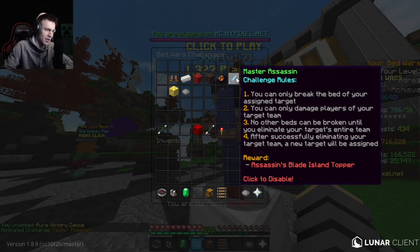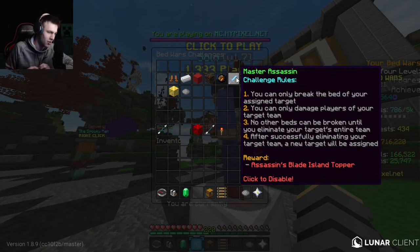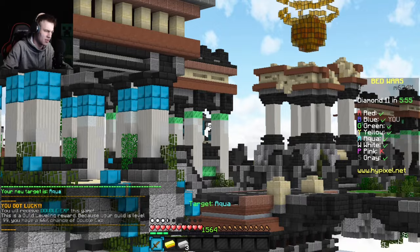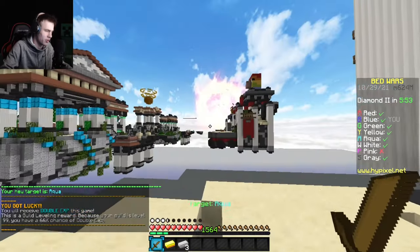Next challenge is Master Assassin. I can only break the bed of my assigned target and can't damage any players other than my target team. I can't break any other beds until my target's entire team is dead. After successfully eliminating a target team a new target gets assigned. My first target is aqua — completely across the map. Pink is the only team not in the game.